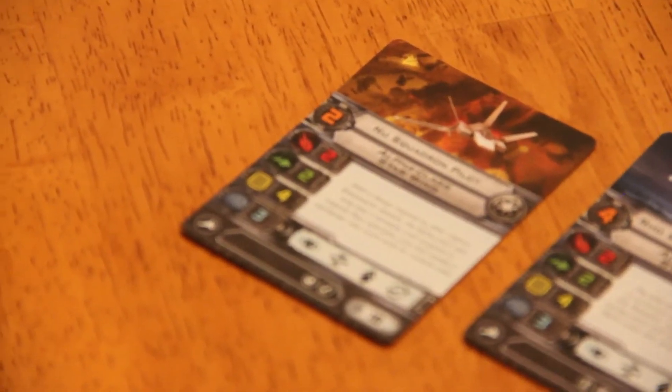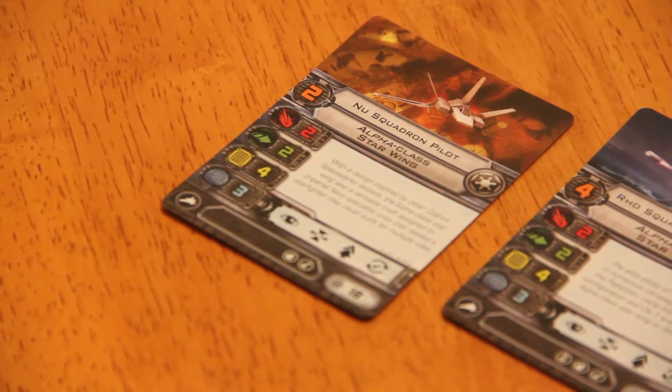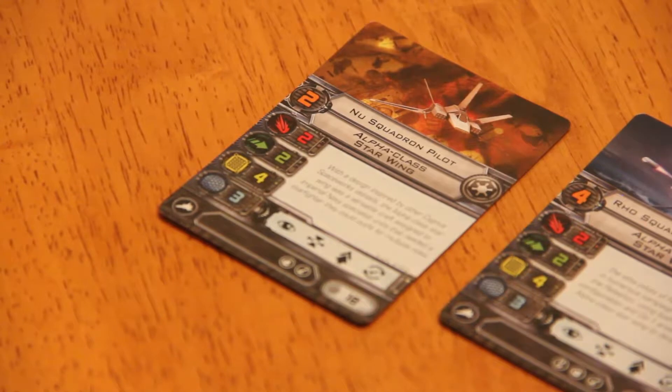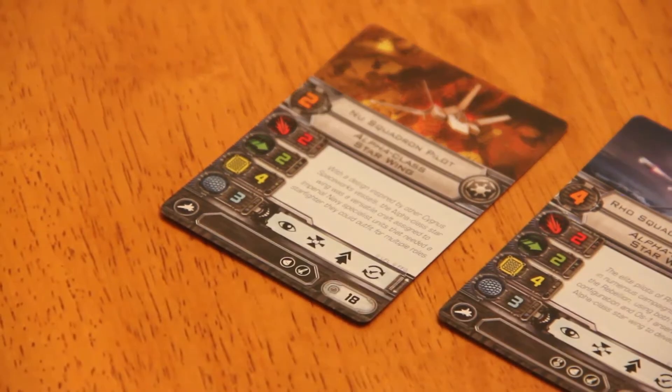I'm going to get into the pilots here. Starting off is the new Squadron pilot. We have a two pilot skill. The stat line is 2-2-4-3. There's a total hull and shields of seven, which is interesting. Point cost is 18.